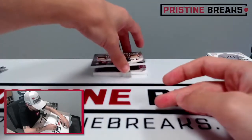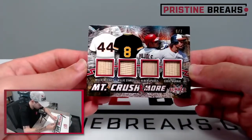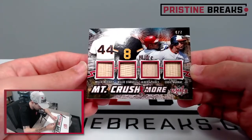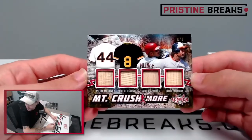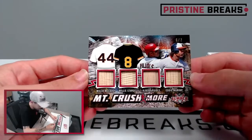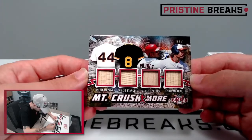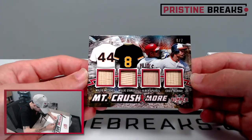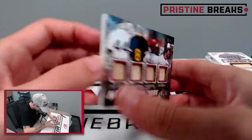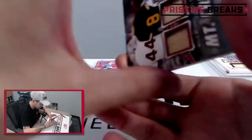Next up, Mount Crushmore: Willie McCovey, Willie Stargell, Albert Pujols, and Eddie Murray - six of seven. Four big names on there. Only one of them actually still playing, but it's kind of interesting they put Pujols on there with the other three guys. Still a great card.